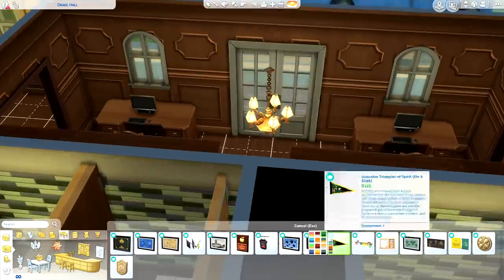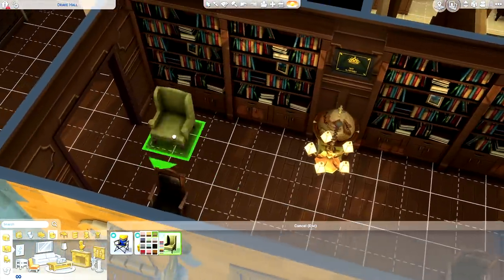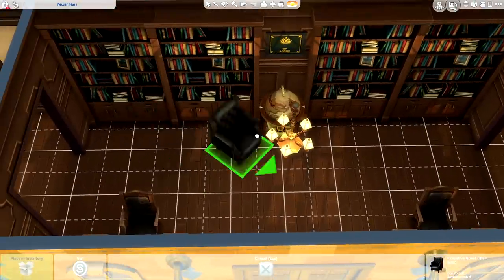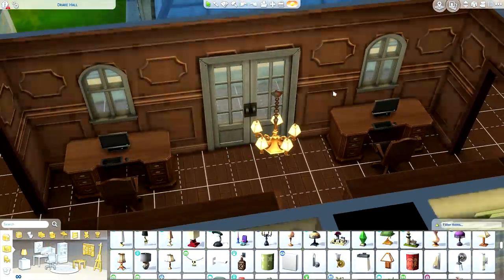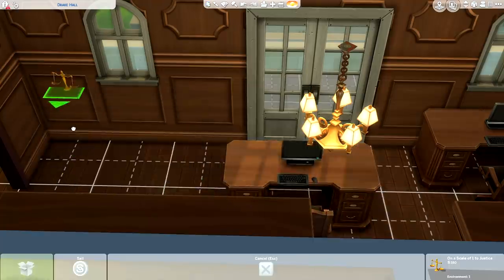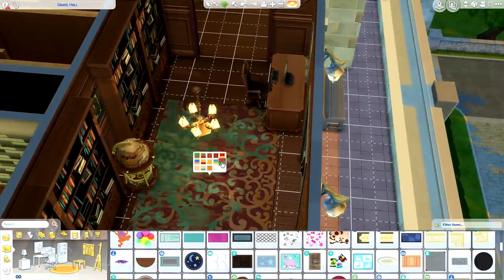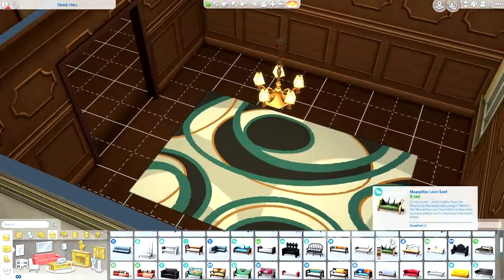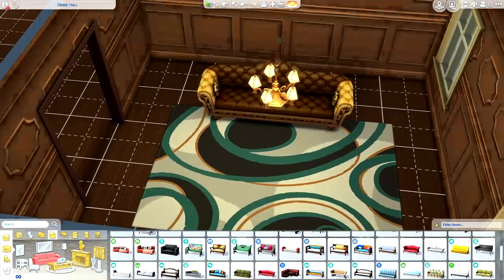I'm pretty positive it won't be hard for you guys to swap things out. I'm making it for my LP and I wanted creative freedom using whatever pack I wanted, so I tried to incorporate many objects from Discover University since that's what this build is. I was pleasantly surprised that every pack I owned blended in seamlessly — I could pick from all different packs and it would just work. For example, I think these rugs came from Get Famous and look at how amazingly they fit.